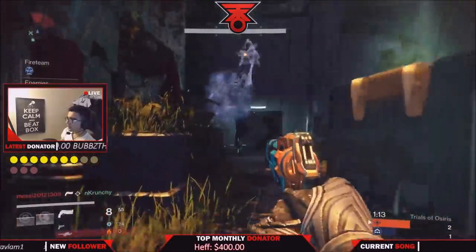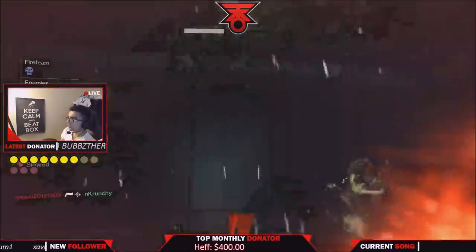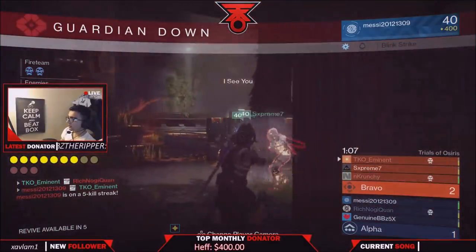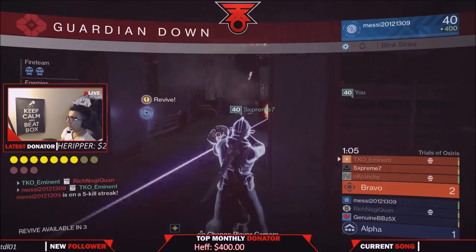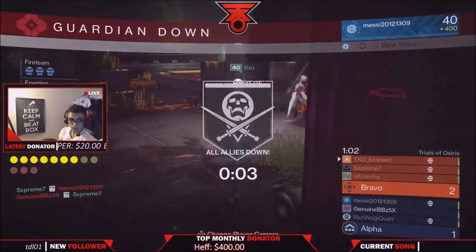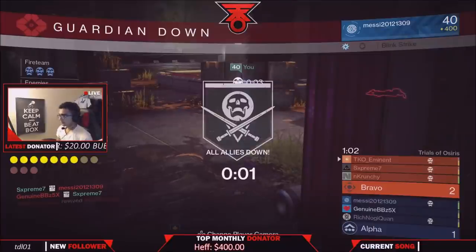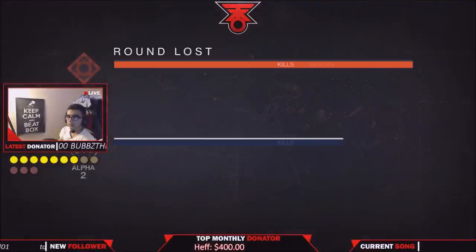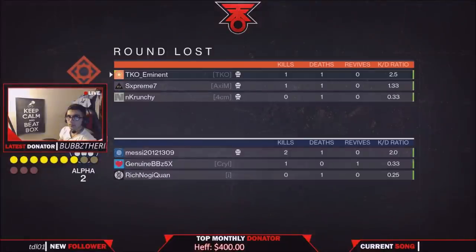Heavy ammo does spawn down low, so you want to attack from up top. We always like to attack up top when it comes to heavy. If you're on the opposite side as shown on screen, you can go down low to reach heavy a little quicker. The heavy room is tough because it's a really tight room, making it easy for tracking grenades to get you in there.